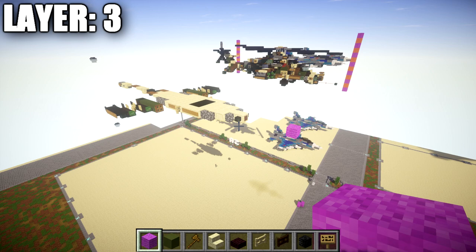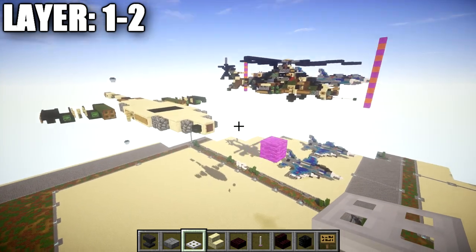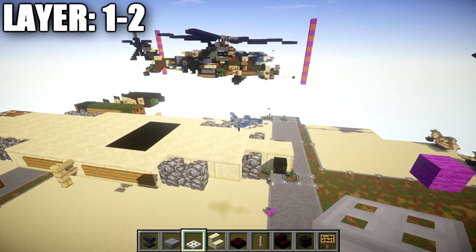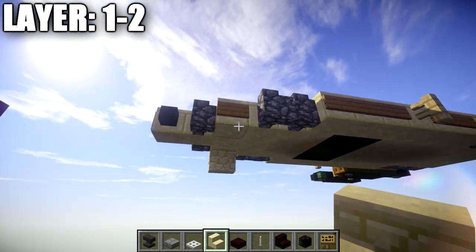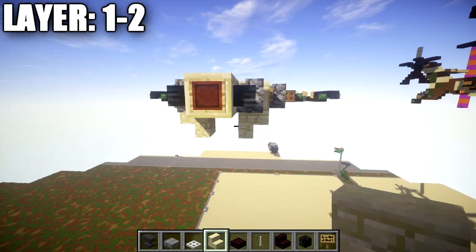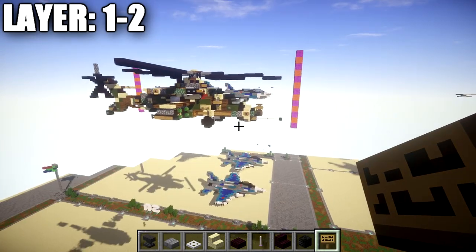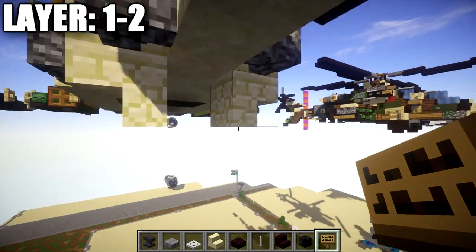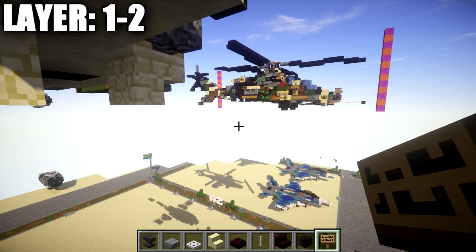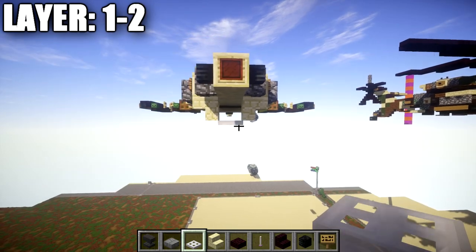Moving on to Layers 1 and 2, we'll do them together. Go to the smooth sandstone block and place sandstone upside-down stairs on the bottom on both sides with backs facing each other. Place a wooden sign on the smooth sandstone block. In between those sandstone stairs place an iron trapdoor going down, then an anvil on top of the trapdoor. Come off the anvil toward the front with a nether brick slab and wooden signs on both sides of the slab.